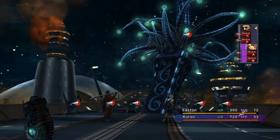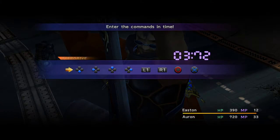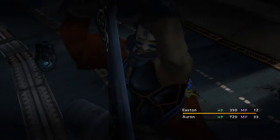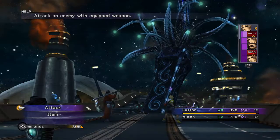Orin, you have to push the buttons that appear on screen, like so: Down, left, up, right, L1, R1, Circle, X. And destroyed them.